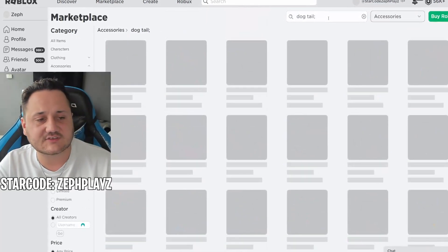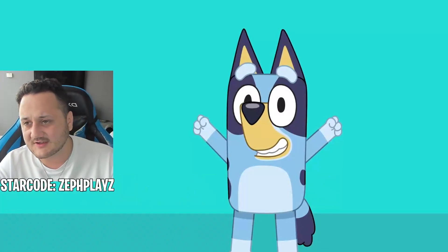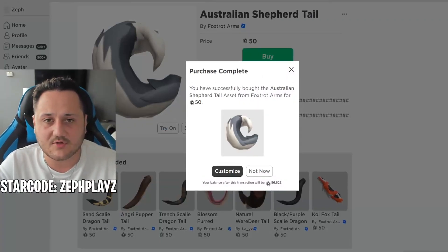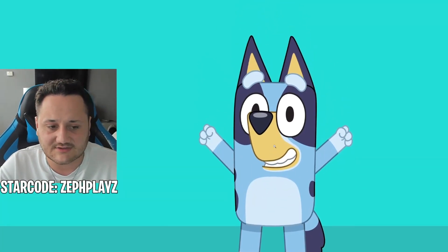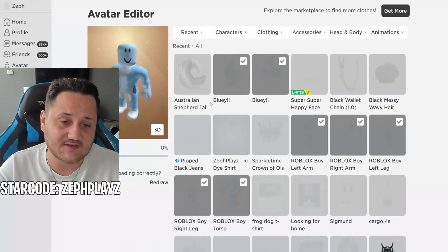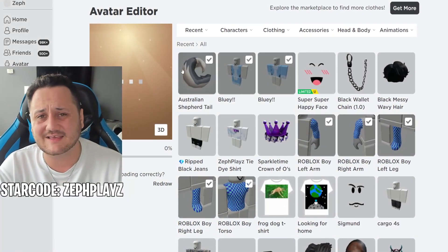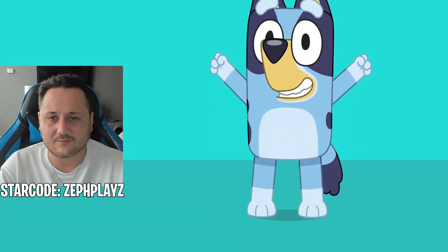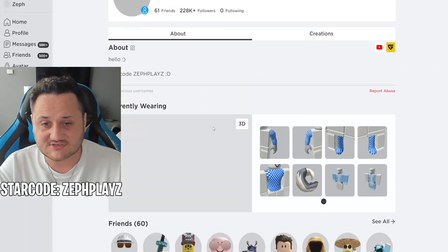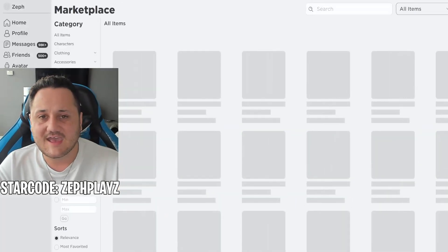I don't want to buy something that looks wrong - I want one that actually looks like a dog tail. We might buy the Australian Shepherd one. I don't know what type of dog Bluey is, but this one has a gray vibe going on, which kind of matches his lighter blue-grayish look. So we just did 65 Robux on this tail. There were other options but they were very very blue and low quality. We're hoping this one matches well - we can't see it on the character yet while it loads.